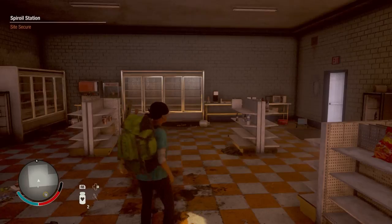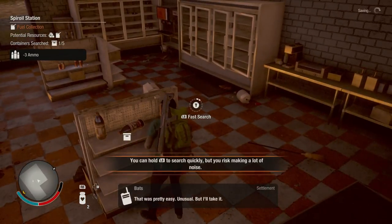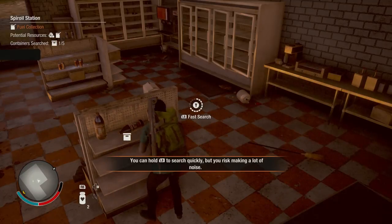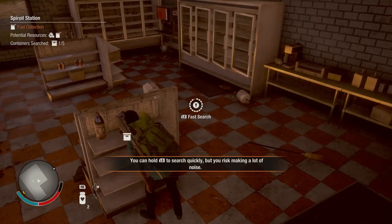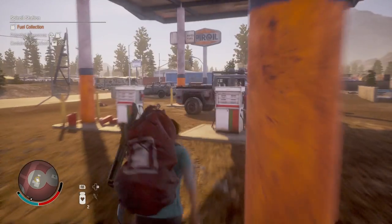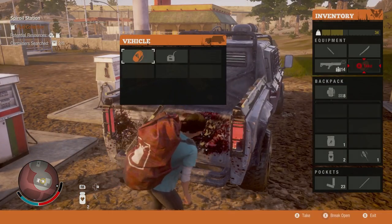As you guys can see right here, I walked in and Dr. Rios basically says 'looking good, there's no zombies.' My base was just attacked by zombies but the people there handled it. So we got another bag of fuel as you guys can see.